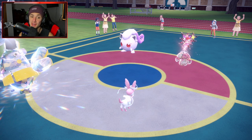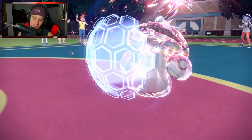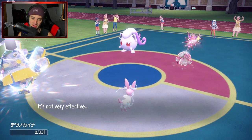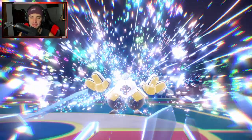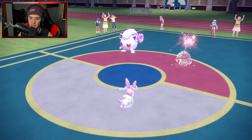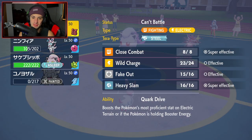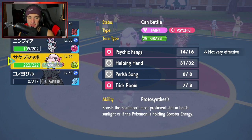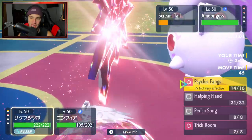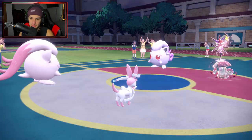Such a good first battle — hopefully you guys are enjoying it. Amoongus goes for Protect — that's fine. We Hyper Voice but don't eat up the Play Rough. He picks up the KO onto us. We take some Life Orb damage. Hyper Voice comes out but gets blocked and we get Jigglypuff back out. One more Hyper Voice should KO, but can Sylveon eat up whatever Jigglypuff has to offer? It's close. We're going to bring out Scream Tail, though I really don't want to set up Trick Room here. We'll see how this plays out — and we're still asleep.